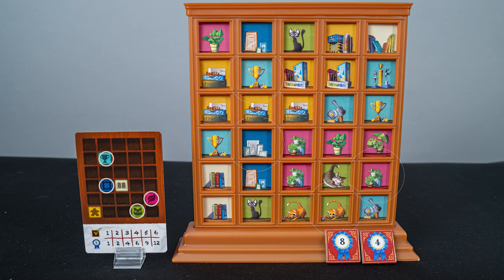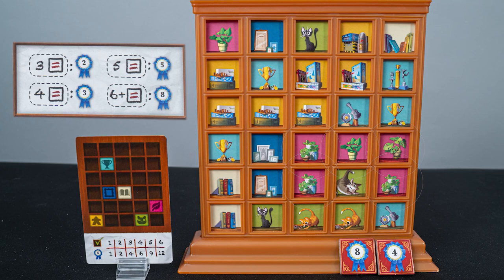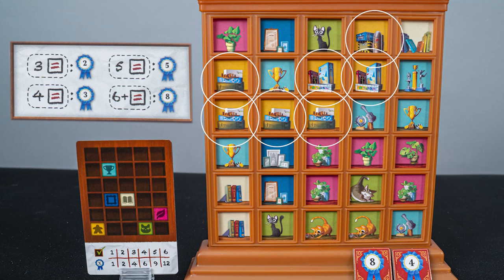On to final scoring. You will score points for your personal objective card, the common objective tiles that you've completed, and you will also score for grouping items together. Let's take a look at a few examples. Amanda has four tiles in the correct spots, so she earns six points for her personal goal card. She scores 12 points for common objectives. She has a group of five plants, which earns her five points. A group of three trophies, earning her two points. A group of four cats, for three points. And a group of seven board games, for eight points. Total your points, and the player with the most points wins.